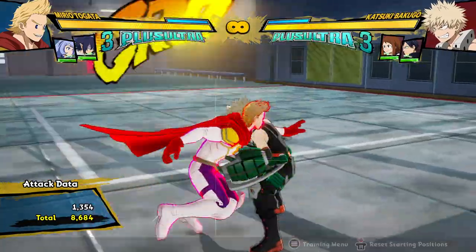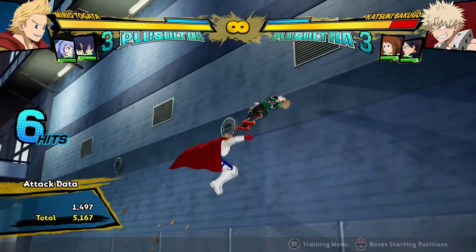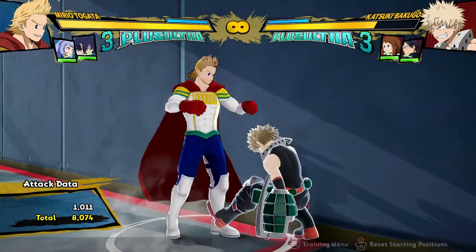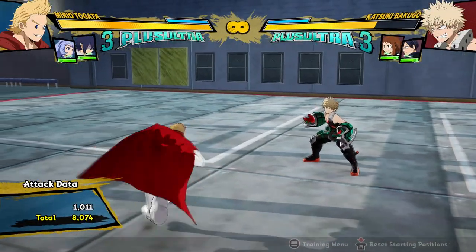Some examples of those things are: his Silkwork 2 is now a useful tool, because you don't have to put a dash cancel just to get combos off of it. Which makes sense, because you didn't get much damage off of it either way. Now the fact that you can get damage off of it meterlessly makes up for the fact that it scales the damage quite a lot.